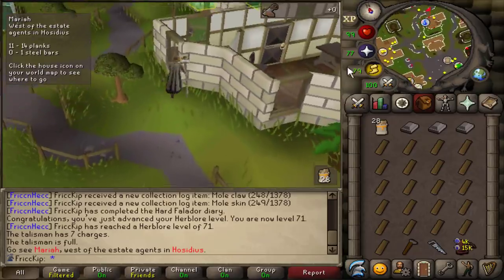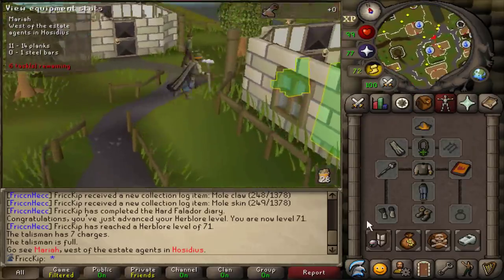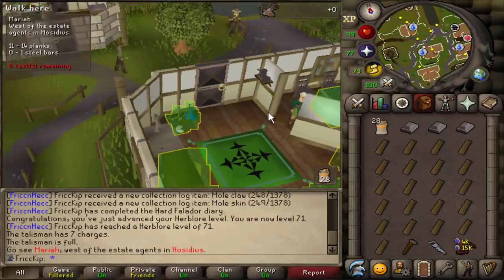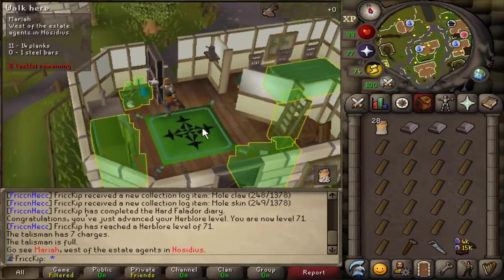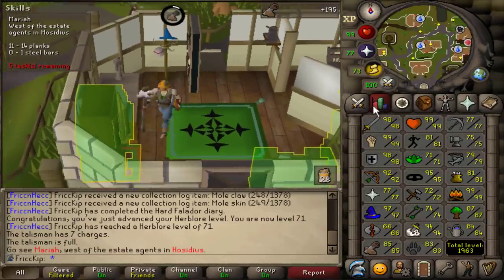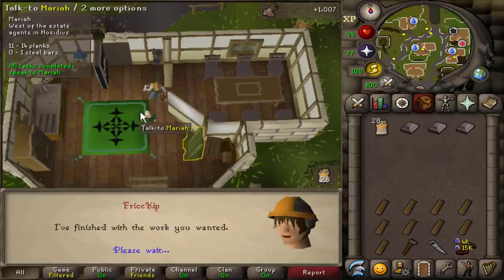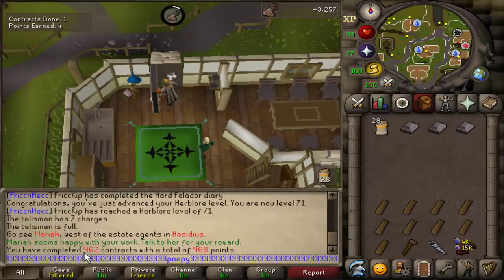I got the XP tracker all set up. If you're curious about my gear setup and inventory, just take a screenshot. And with that, let's repair the first thing on the grind to 99 starting from level 85. How many homes have I done in total? We're starting with 962 homes completed.